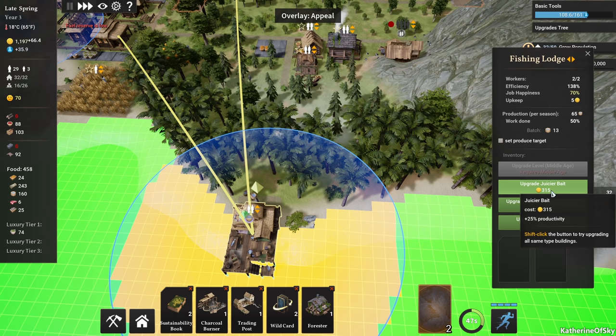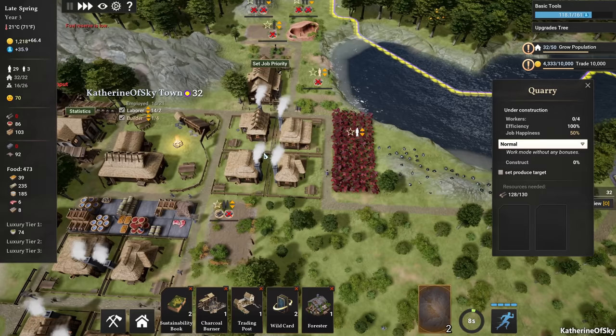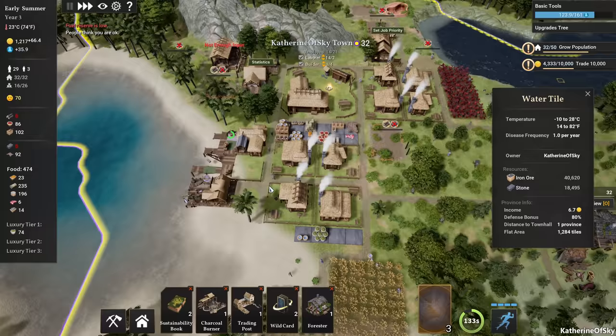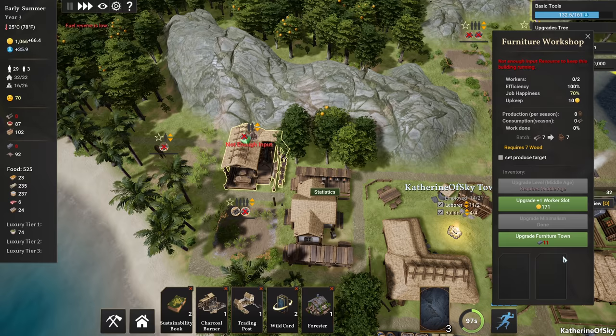We need our trading post. So fishing lodge is happening — fishing tools, yes, that's good. I really want this quarry; we need that stone happening. We have plenty of employees, we just have nowhere to employ them. Oh, there's the tavern! Trading is happening, things are working. We have many laborers but no materials — this is really weird. I think it's because we started on this really isolated place. There's an upgrade — minimalism, 30% less input. We can also use the sustainability card on that as well.